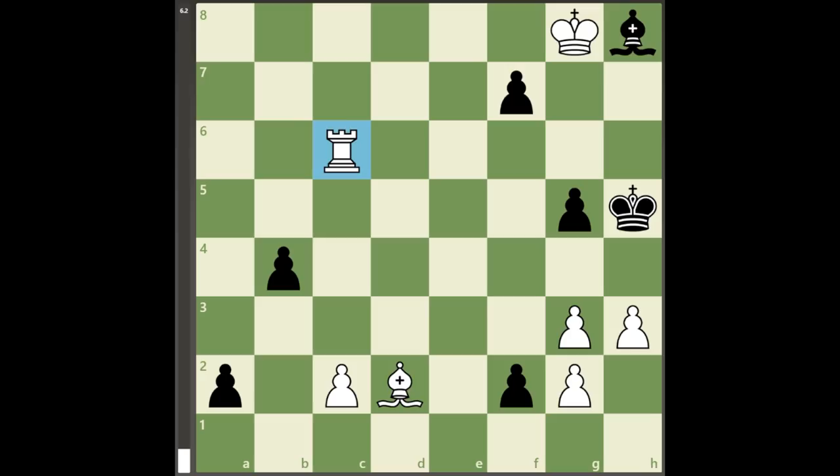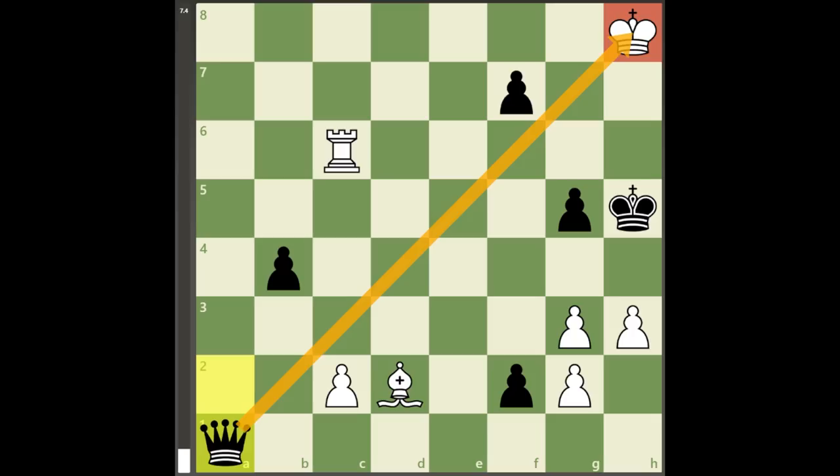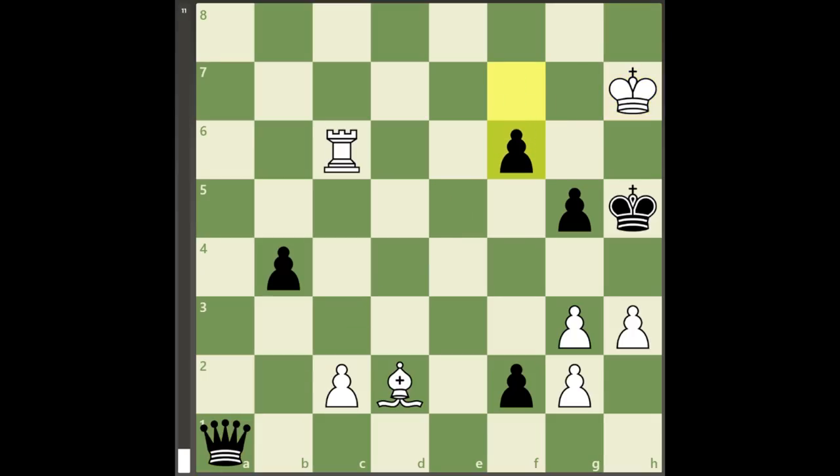In my position, white is up a rook and the opponent's bishop can be taken right away. But black has 2 pawns that are just one step away from promotion, and if white plays king takes h8, black's a-pawn will promote with check. After king to h7, black will calmly play f6, and on the next move the other pawn will promote as well.